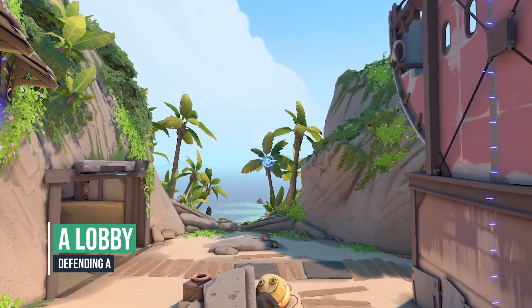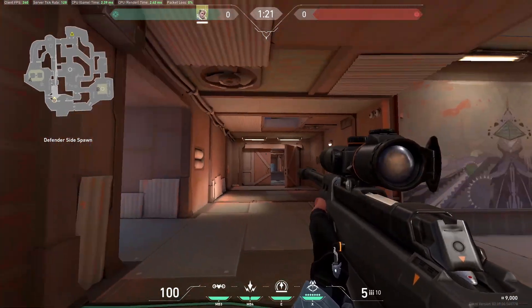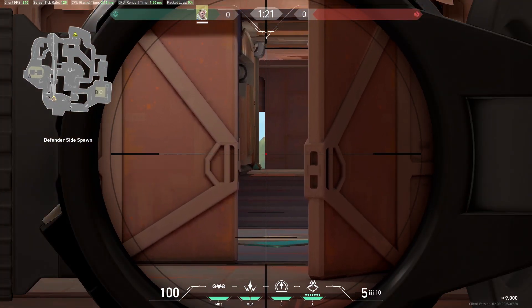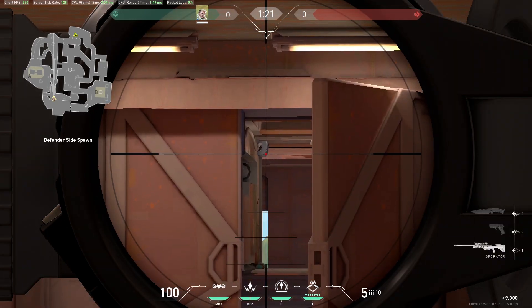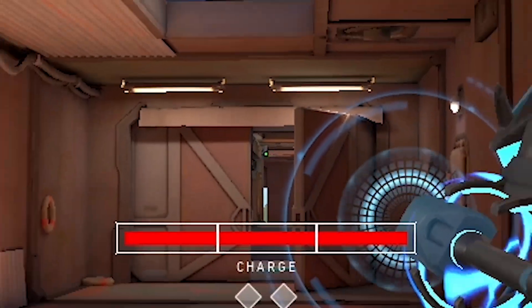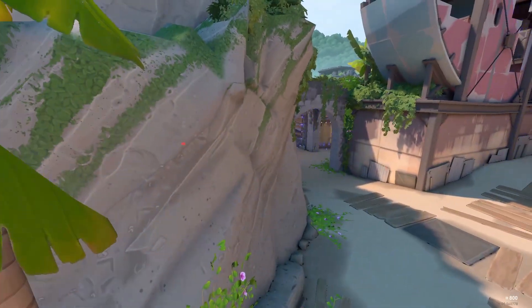This recon will give you A lobby information. Hug this wall and look to the left window until you see the green leaf like this. Aim at this dark edge above and do a full charge. The arrow lands fast and reveals attackers setting up for A site.